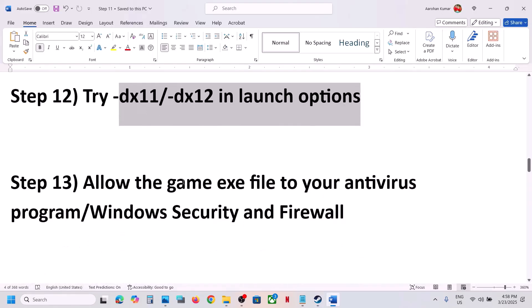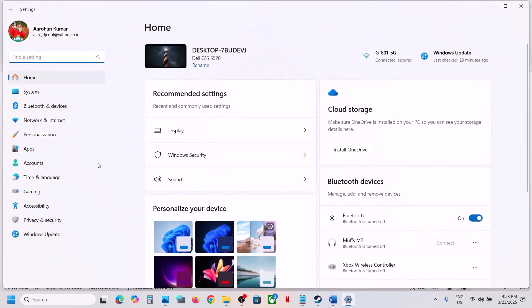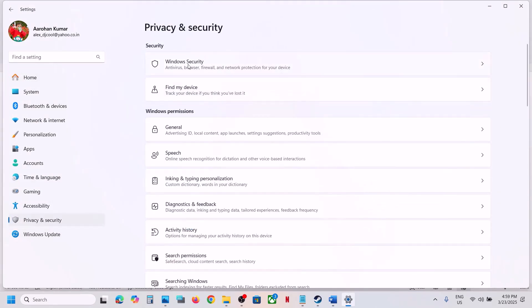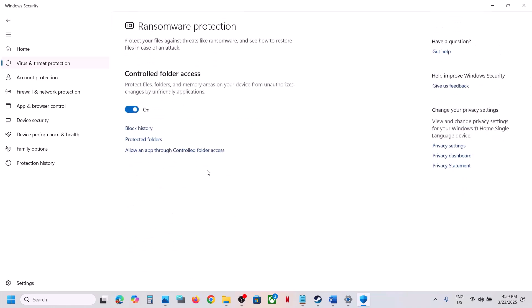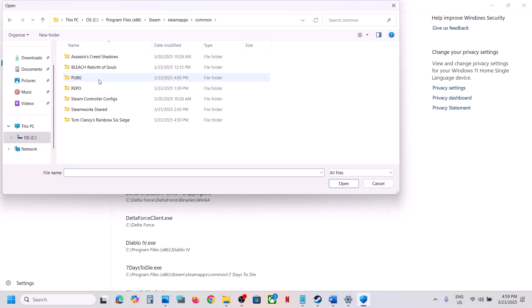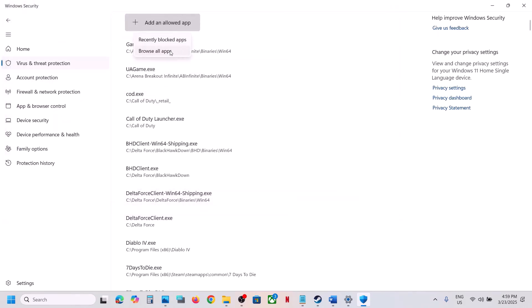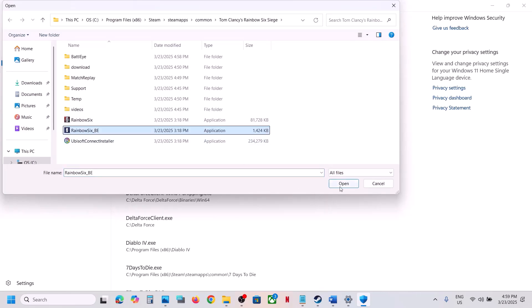The next step is to allow the game exe file in your antivirus program. If you have a third-party antivirus like Avast, Norton, Bitdefender, or McAfee, allow the game exe file. For Windows Security, go to Settings, Privacy and Security, Windows Security, Virus and Threat Protection. Scroll down to 'Manage ransomware protection', click on 'Allow an app through Controlled Folder Access', click Yes, then 'Add an allowed app', browse all apps, go to the game installation folder and select the game exe file. Add both exe files.